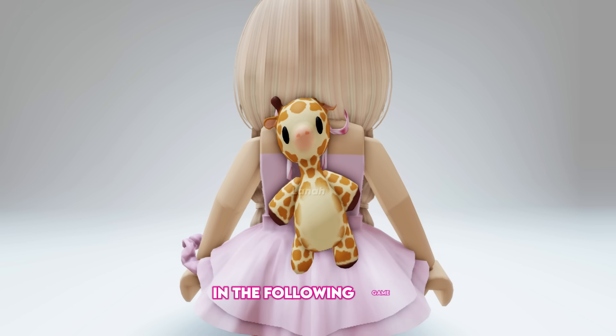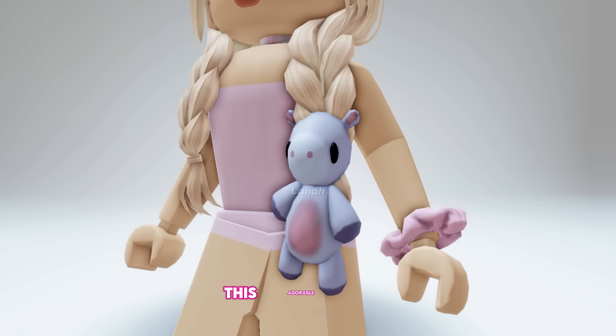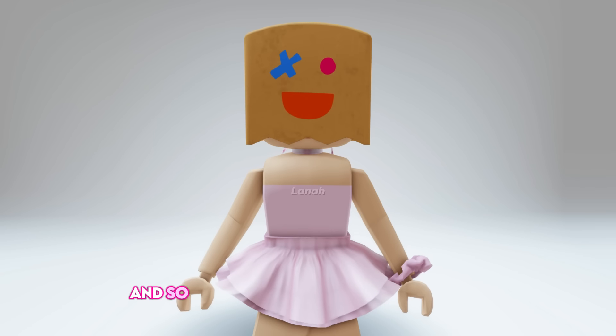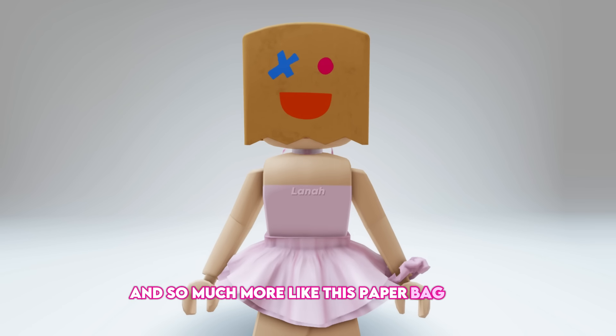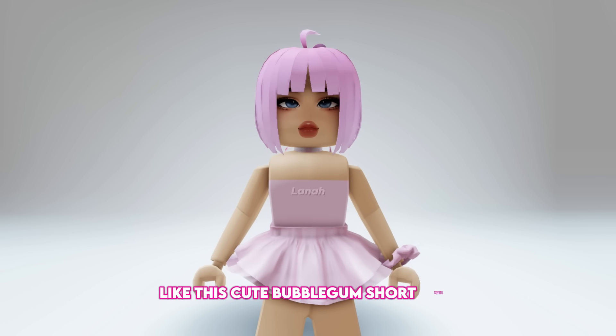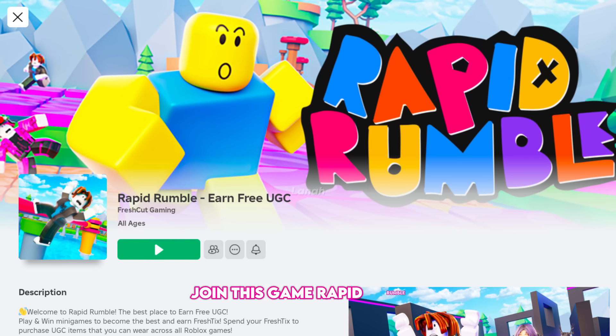In the following game, we'll get new upcoming cute items like this giraffe, this adorable hippo, a cute lion, a tiger, and so much more — like this paper bag face. In addition to new hair like this cute bubblegum short hair and red and black messy hair. Join this game, Rapid Rumble.